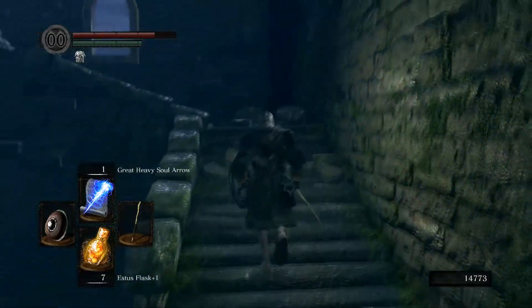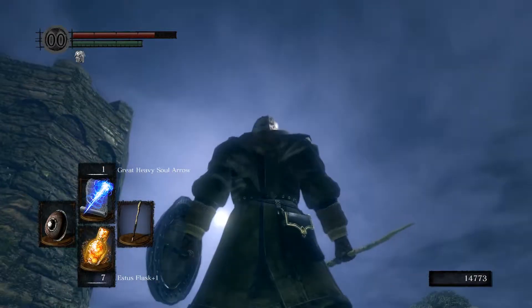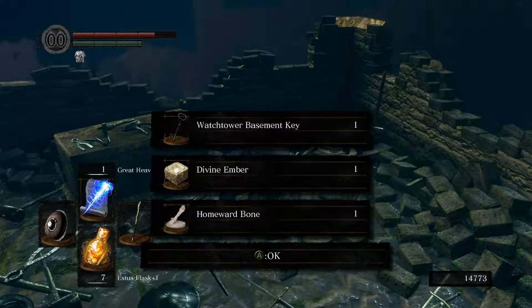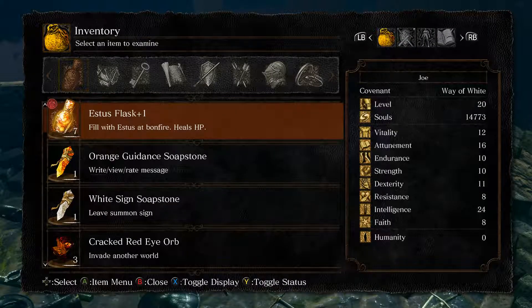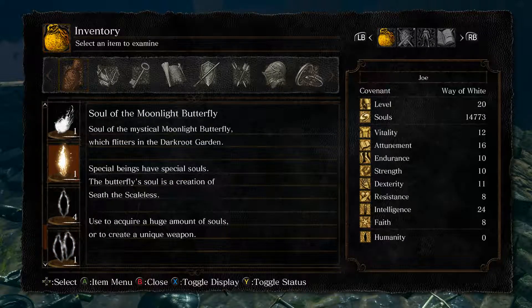Running around and up to this place, where we find someone that looks just like Andre. Here's the Watchtower Basement Key, the Divine Ember, and a Homeward Bone. Whenever you find a Homeward Bone in these games, it almost certainly tells you that you are in a dead end and you have to return to the last bonfire by using one of those. And we also get the Sword of the Moonlight Butterfly.